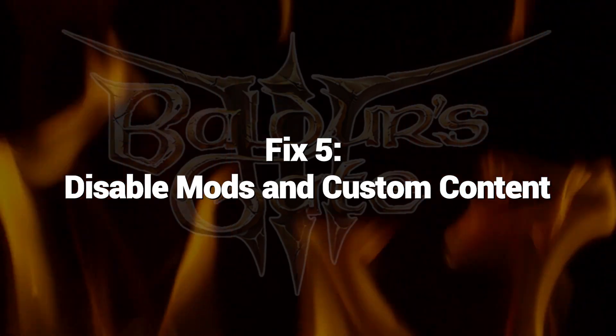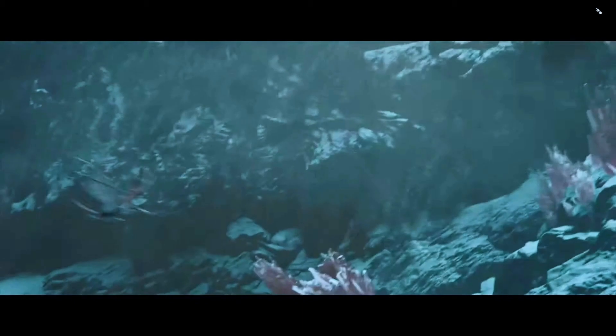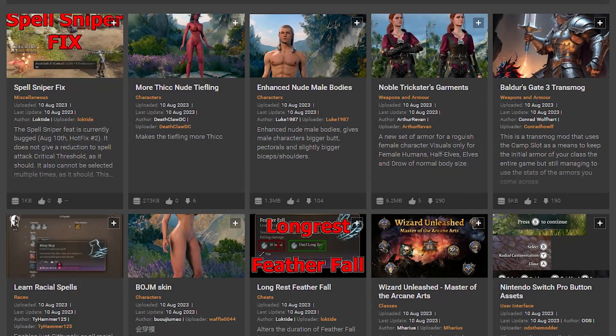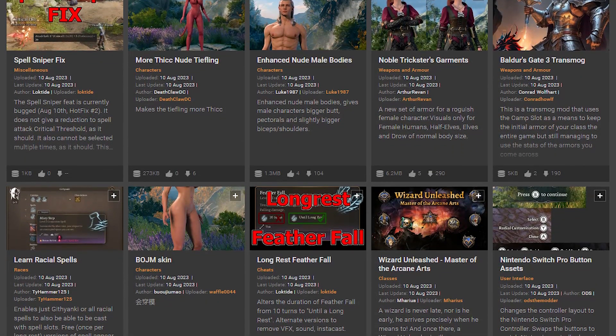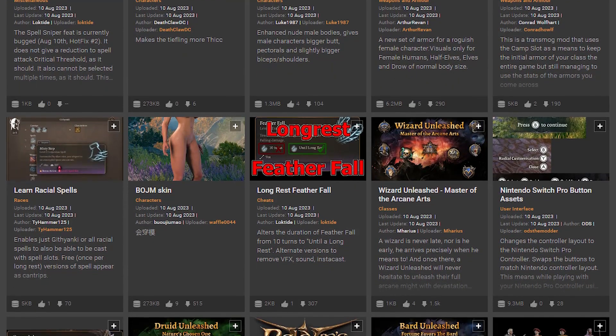Fix 5: Disable Mods and Custom Content. If you play Baldur's Gate 3 with mods, turn off all mods, custom maps, and tweaked game files, as they can sometimes break integrity checks after altering base game data. Using vanilla files eliminates mods as a potential cause. Re-enable mods slowly while testing file verification.